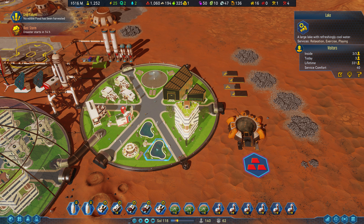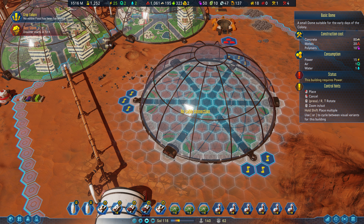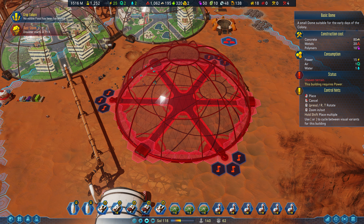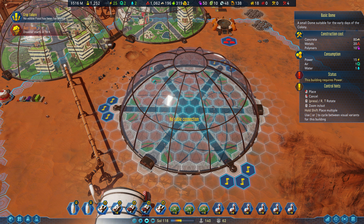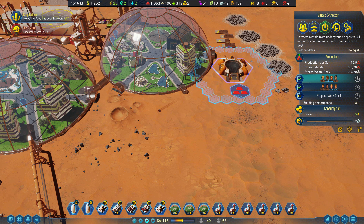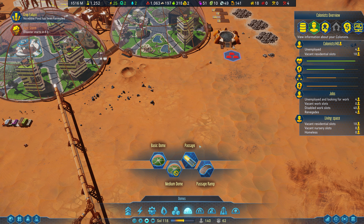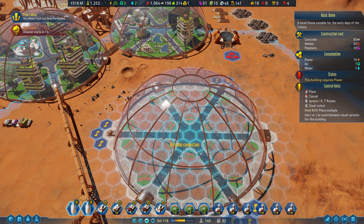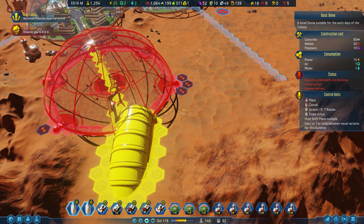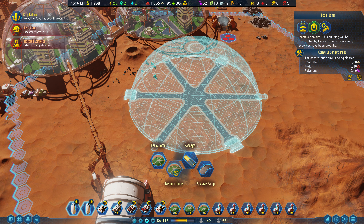We need a connection point, which would probably be where this lake is. That would be covering our metal deposit a little bit, but we need the electronics factory. A medium dome is not going to fit in this little hole here. Actually, having this extractor here is really bad because it's damaging the dome, I think. We could put a dome here though. Research complete. We can put our electronics factory in there.